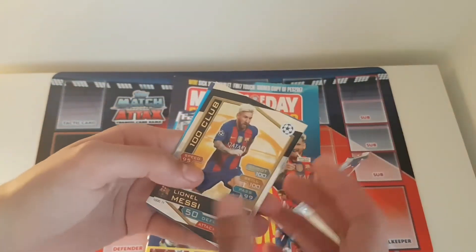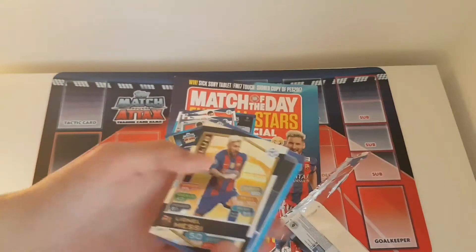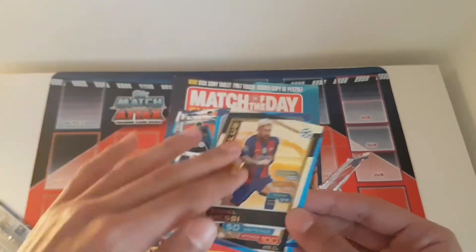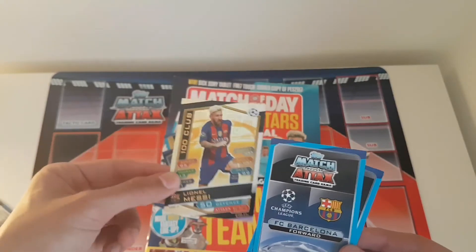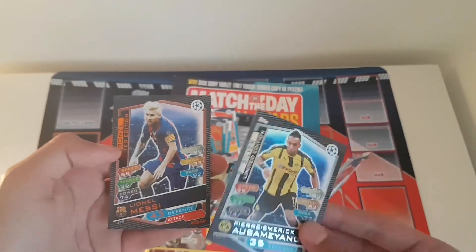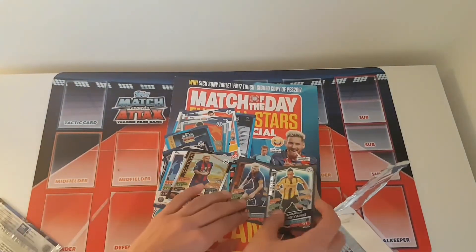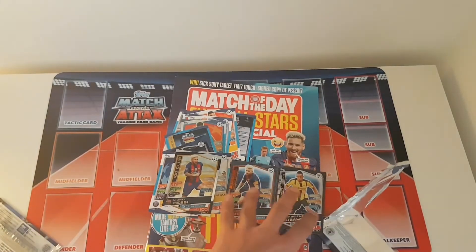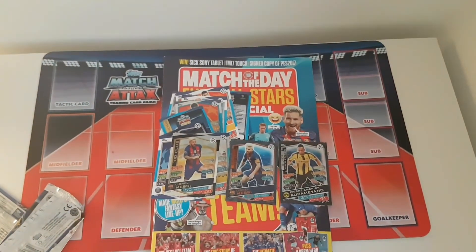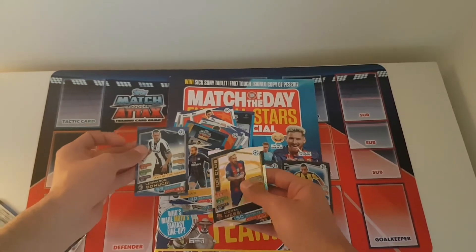Now onto our other cards — first up we got Messi 100 club! What a pack! That is absolutely sensational. The 100 clubs really do look great. So we get Messi 100 club, and these two should be the limited edition cards — and yes they are. We got bronze Messi and silver Aubameyang. What a Match of the Day Special. We get a 100 club Messi, the two limited editions which was the primary reason we got this magazine, and as a bonus a Messi 100 club. I'm so happy about that. We also get a very good man of the match Bonucci, 99 on defence.